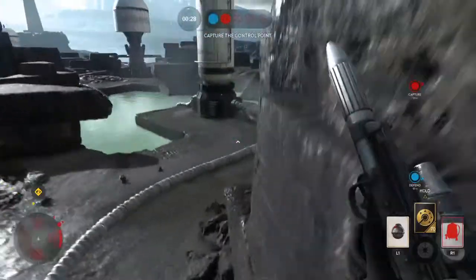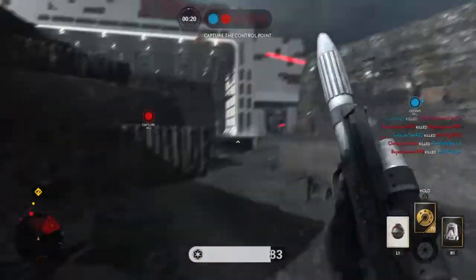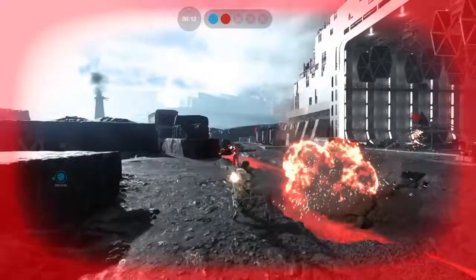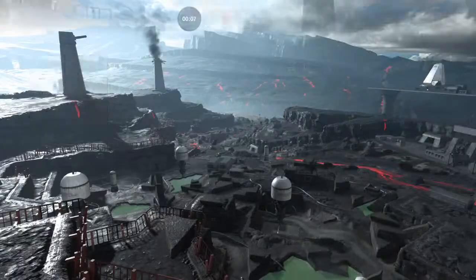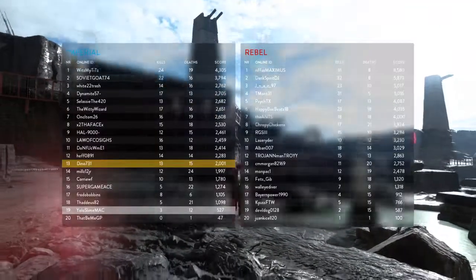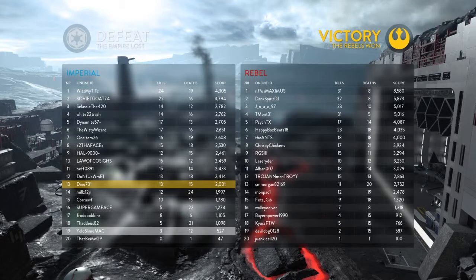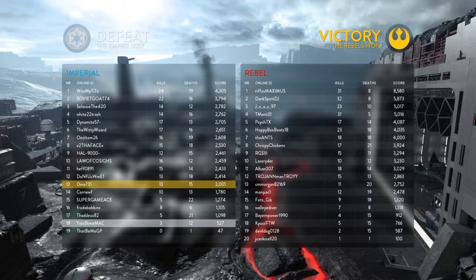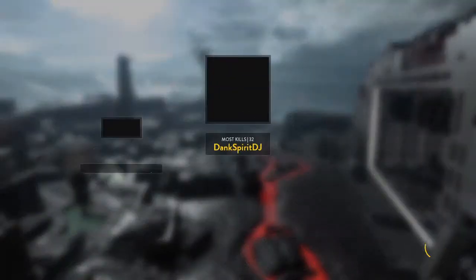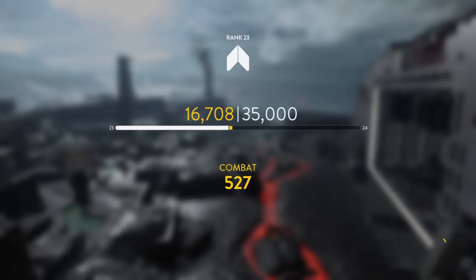So Walker Assault — just do what I said, trust me, it helps. Hopefully you come out prepared. Focus on Supremacy, and for Walker Assault, just get the uplinks, get the kills, dominate, and win. That's all I have to say. As for Turning Point, I don't really know what to do because it hasn't come out yet. See ya!